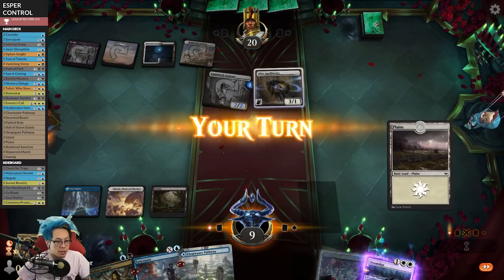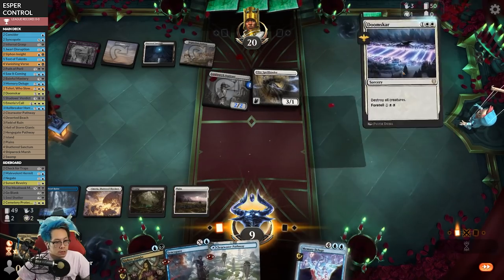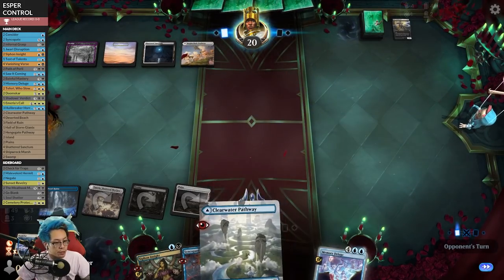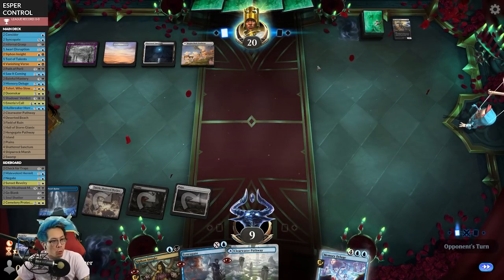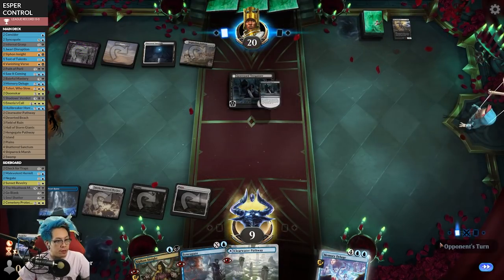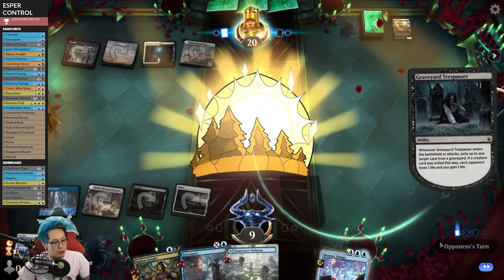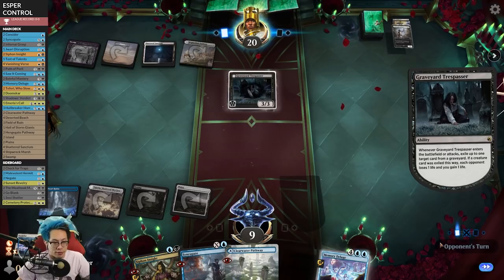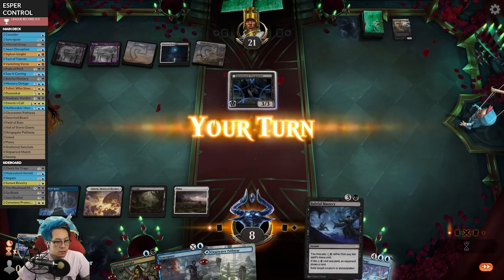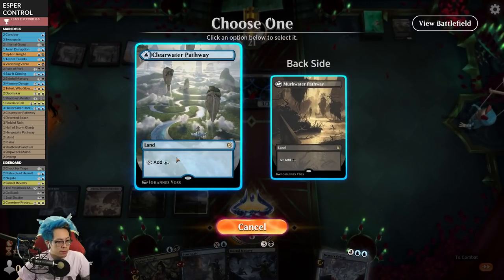Deluge is gone. I've got to blow this up or they'll just keep clocking me. Right now I'm already at a pretty low health total. I want to actually play the black mana side of this - that's going to be painful. Memory Deluge is not in the graveyard. That's kind of bad for me.